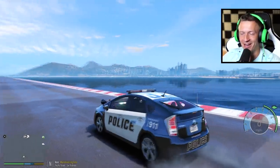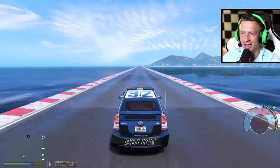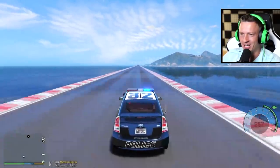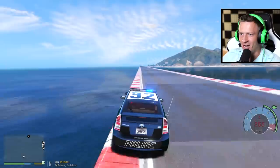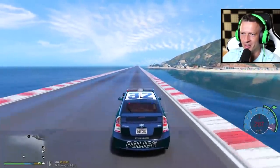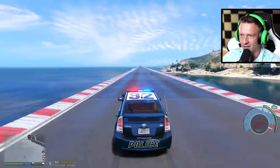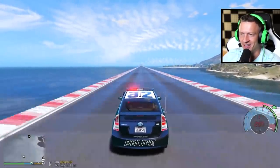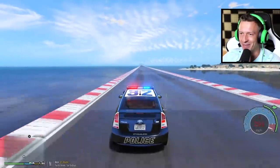All right guys, we are back on our beautiful test track and it's actually even better than before — it doesn't have those blocks on the side, the mile markers are finally gone. Here we go, let's test out the top speed! Oh my gosh, it started going sideways. We're approaching 300 miles an hour — getting really sideways, I can't even keep my eyes on the speedometer. 307, starts getting sideways, 310 — hold on. I don't think it was moving past 310. That might be the fastest guys — 310 miles an hour is the top speed of this vehicle!